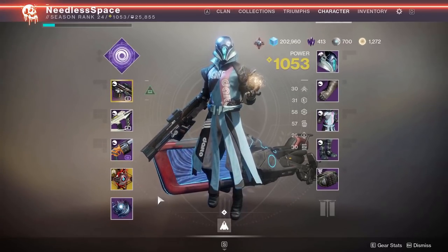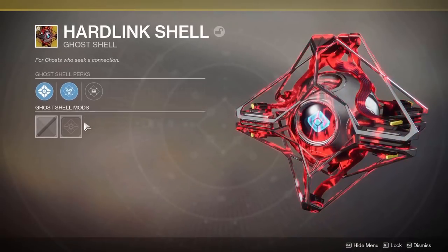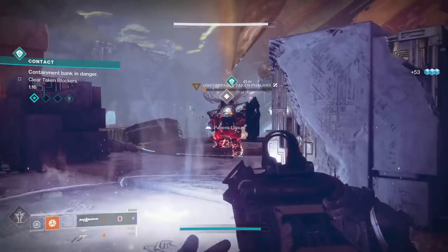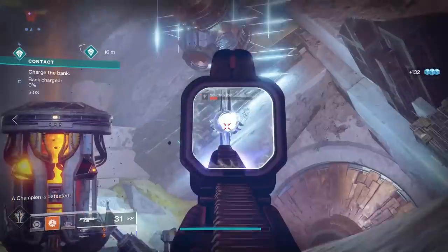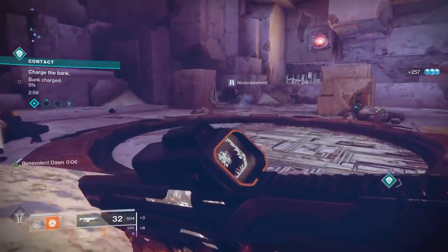Make sure you have a Ghost Shell equipped with the perk Guiding Light. This is going to increase all your XP gains by 10%, so dig through your vault if you have to, check the Eververse, or if you were part of the Almighty event from last season, you can pick up a Ghost Shell from Raul that has this perk. It isn't necessary, but with the strategy we're using, it's going to make a huge difference.